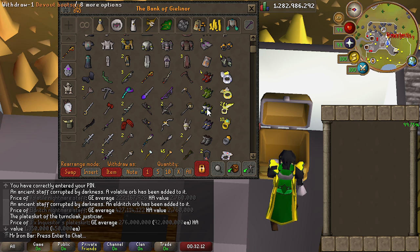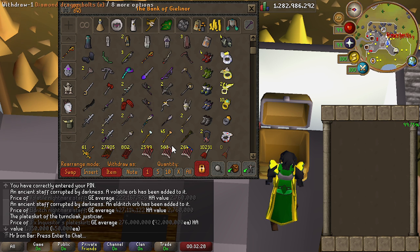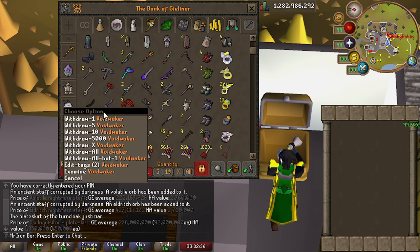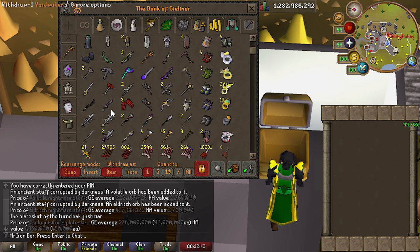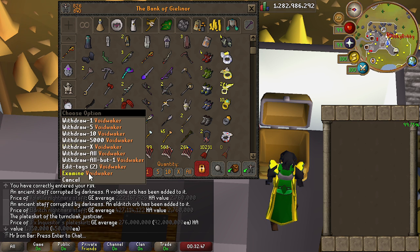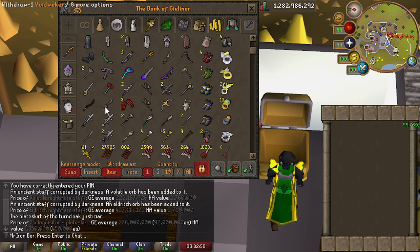We have the Verac's Boots — I think I did end up getting this within the year. Best-in-slot prayer boots. Ring of the Gods as well — best-in-slot prayer ring. Got that within the last 360 days or so. Lightbearer of course from Tombs of Amascut. And the Voidwaker — recently got that within the last like 10 days. Amazing weapon. After this bank video, the next video will be about the Voidwaker: where I use it and how to best use it. I've already been working on it — it's actually super, super good.